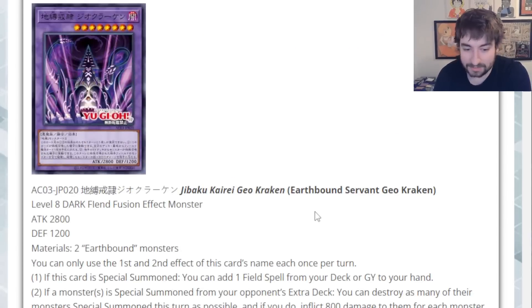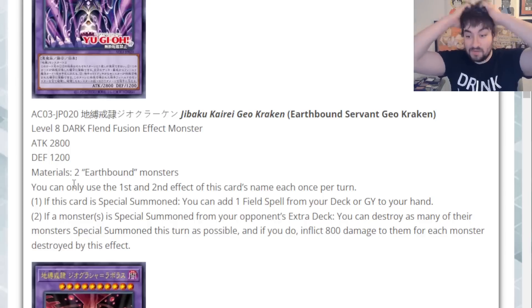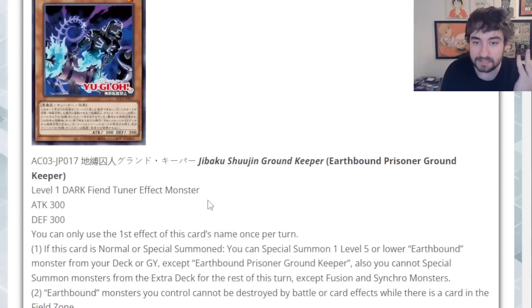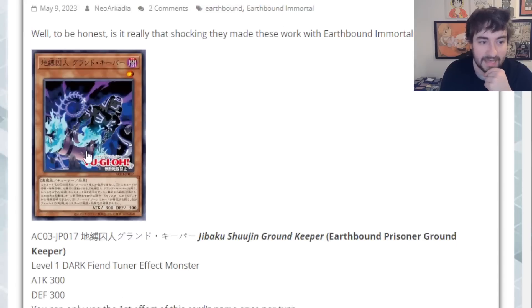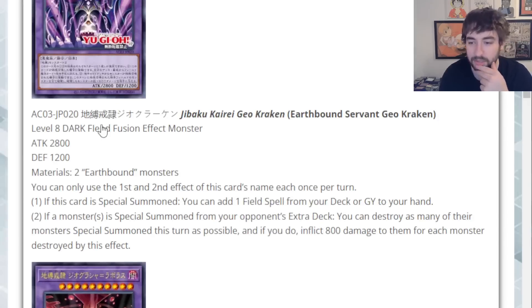Let's get into some of the fusions here. We have Earthbound Servant Geo Kraken — he looks awesome, I love the artwork for this deck. Level 8 Dark Fiend Fusion Effect Monster, 2800 attack, 1200 defense. It takes any two Earthbound monsters, which is nice — pretty easy, doesn't take an Immortal or anything. If this card is Special Summoned, you can add one field spell from your deck or graveyard to your hand. If a monster is Special Summoned from your opponent's Extra Deck, you can destroy as many of their monsters Special Summoned this turn as possible, and inflict 800 damage to them for each monster destroyed by this effect.